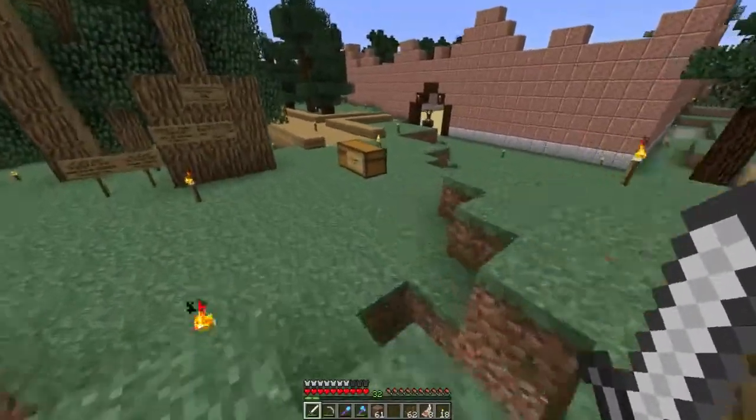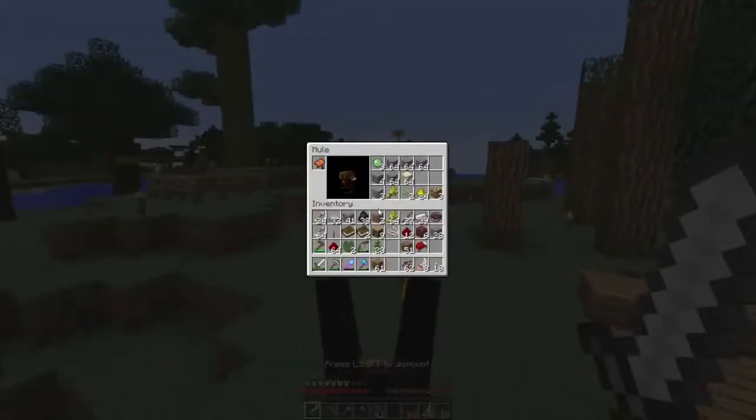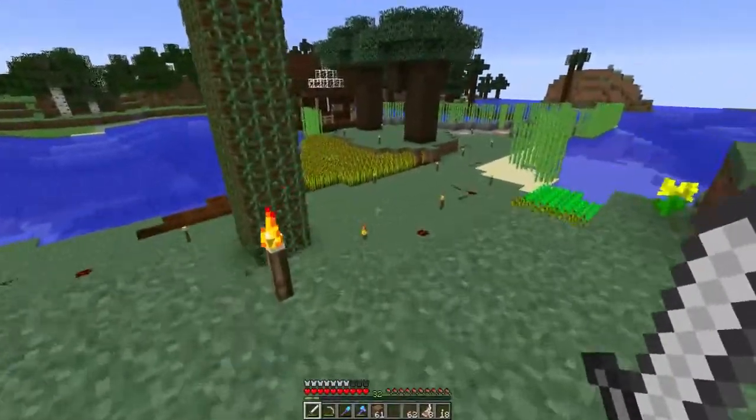One of my horses got out — this guy. Let's go get him quickly. This is a mule. Oh, this guy didn't get out. My other horse got out. Mule does his free roam.